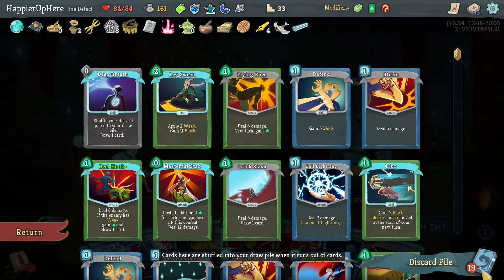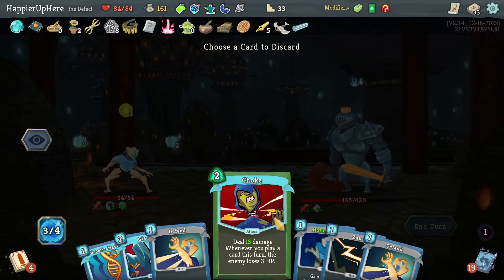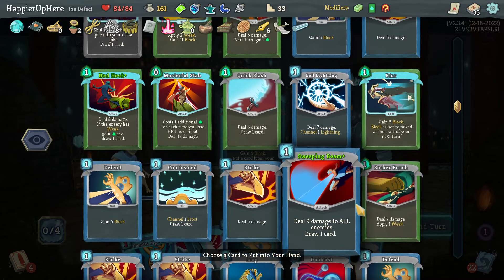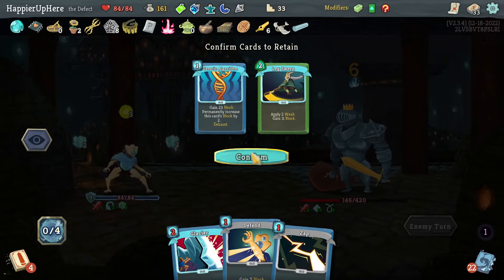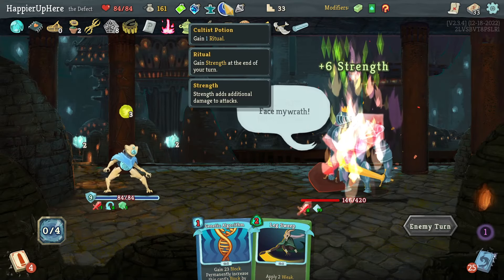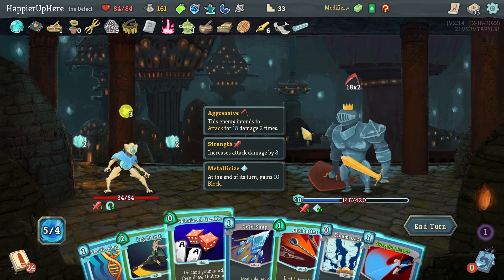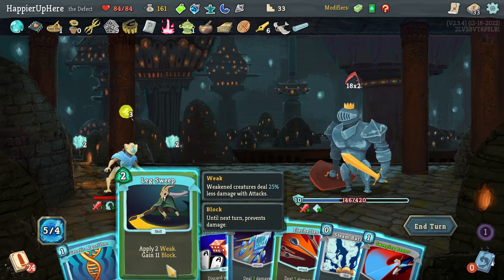I might Hologram the Lex Sweep — put this away, then Choke, Hologram the Lex Sweep. Let's just hope for the best. The weakness should help. I also have a bunch of good potions — I might have considered drinking the Cultist Potion. I'm not sure why I'm saving it. Champ deals 20 damage — that's a lot.